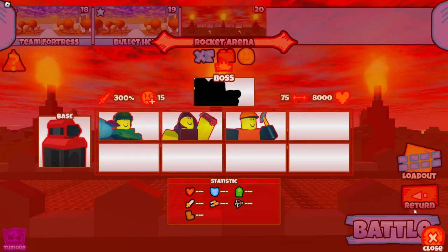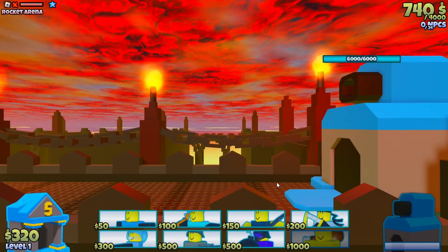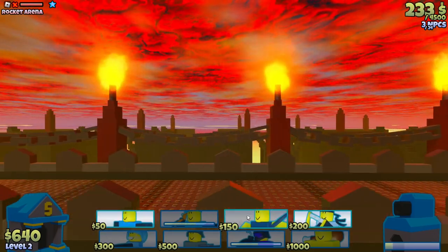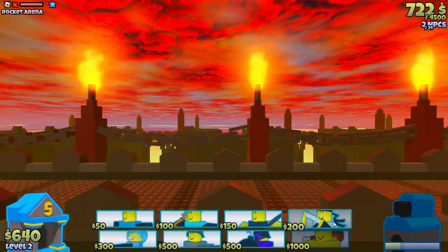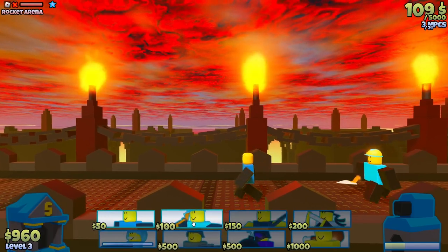Now we have the Rock Arena with the boss. I forgot to switch to Powerhouse — crap. Let's beat this guy. He's probably gonna one-shot that rocket. That's not very nice, but I can't do anything about it.